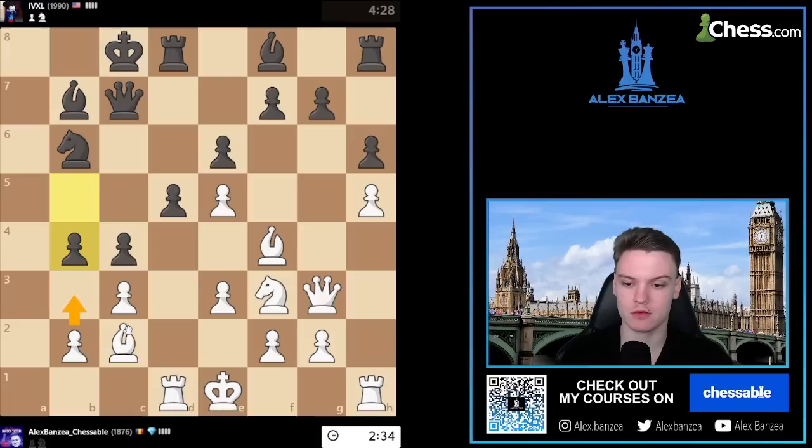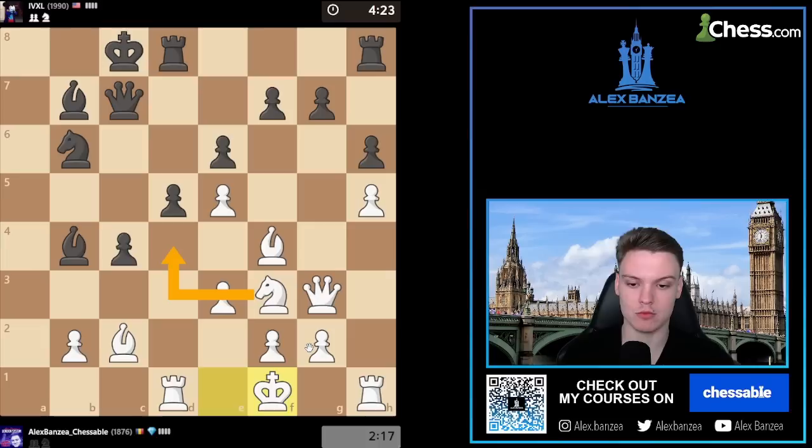cb3 bishop takes - that looks good to me, just trying to open files. cb4 bishop takes and then ke2 could be interesting, but I feel like my king could be exposed. Also could do cb4 and then just kf1, kg1, kh2 - that's perhaps the easiest. I think we just do that. No need to play fancy b3. Even though it was quite logical, I think this is just way easier.